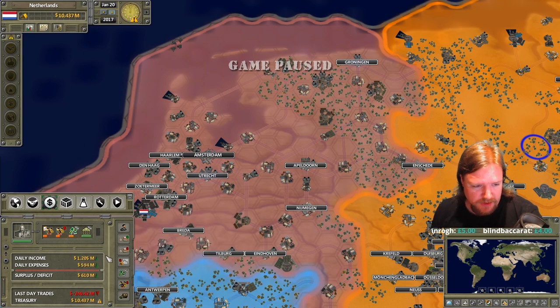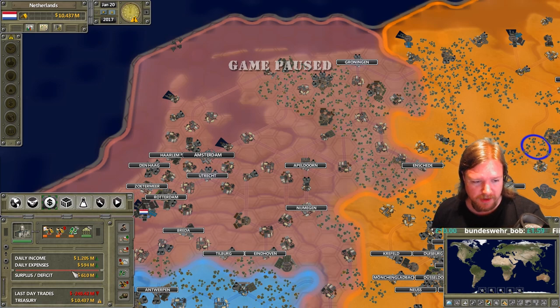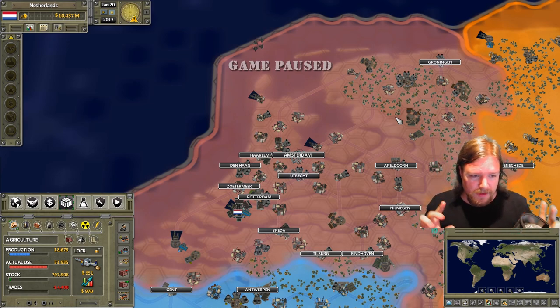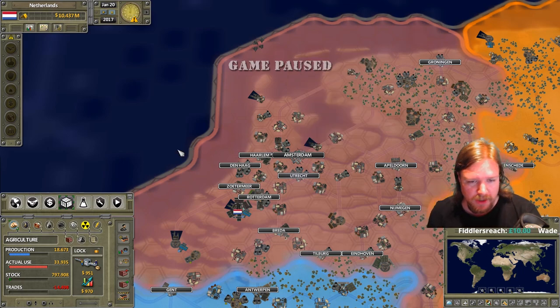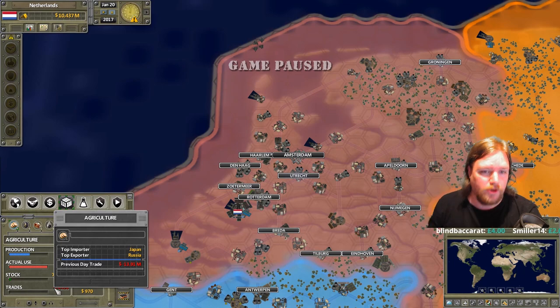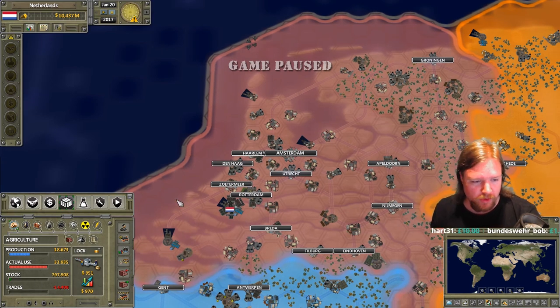We also have the economics tab, which shows us the amount of money we're making, the amount we're losing, the surplus deficit, which at the moment is pretty good. But that daily expense will increase dramatically when we start building things. Then we have resources, and this is where the economic screen is. The economic aspect is how much you produce, how much you use, how much you have in stock, and then how much you're trying to sell to other players. That's the automated market system. And that's really where a nation like the Netherlands makes their money — as a highly diplomatic nation you get bonuses when trading with other nations person to person, rather than just sticking on the market.